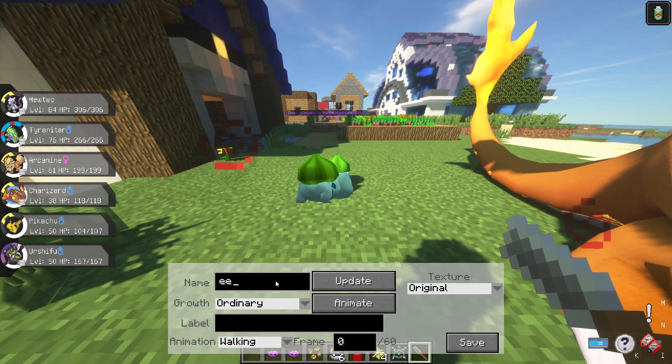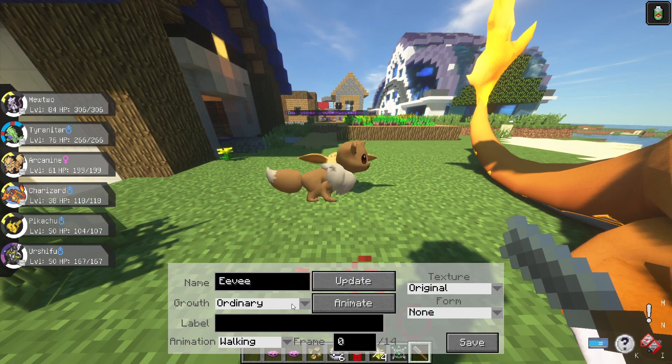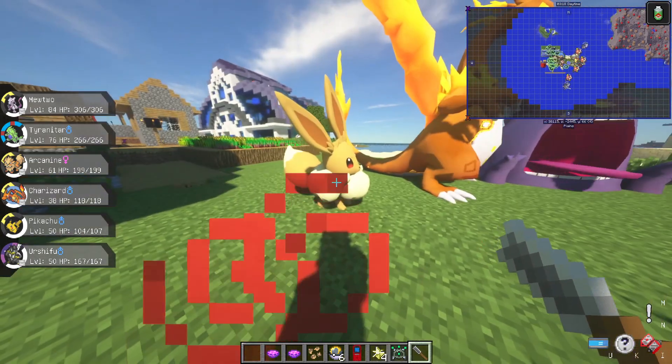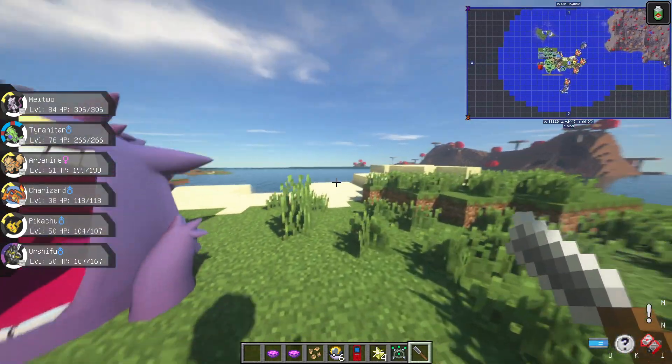Let's see what other ones we want to see — we can show Eevee. Let's go Gigantamax. Look how cute Eevee is! So Gigantamaxing is a big feature in this update.